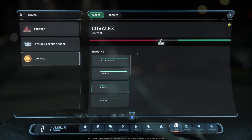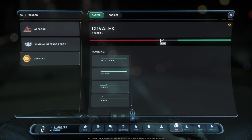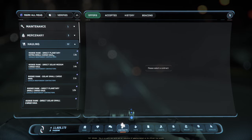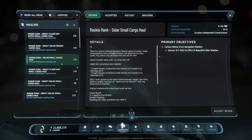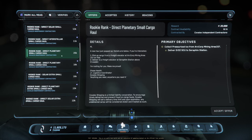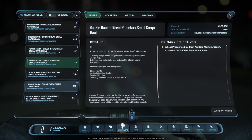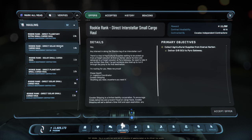After you get past the trainee rank you get rookie, and you get access to these missions. You're looking at 13,000 to 14,000 per mission — that is not bad, especially in the PU. 20,000, even 22,000 — I mean I'll be grabbing these ones. That's a lot better than what we were getting before for sure.